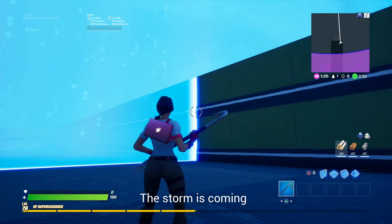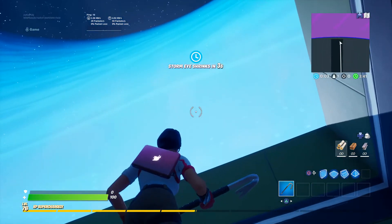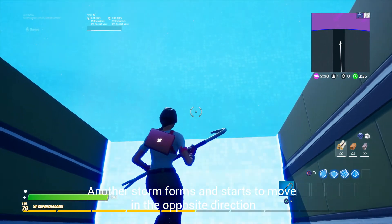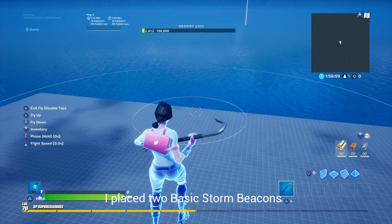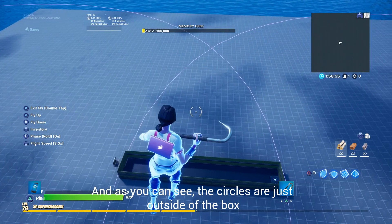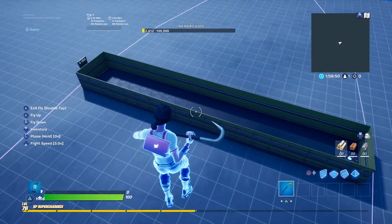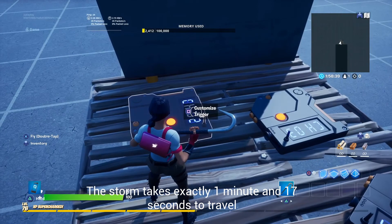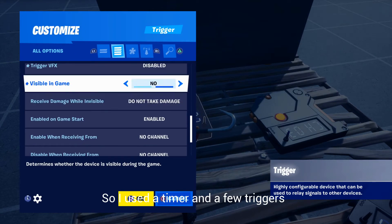The storm is coming, and when it reaches the end of the box it disappears, another storm forms and starts to move in the opposite direction. I placed two basic storm beacons, and as you can see the circles are just outside of the box. The storm takes exactly one minute and 17 seconds to travel to the end of the box, so I use a timer and a few triggers.